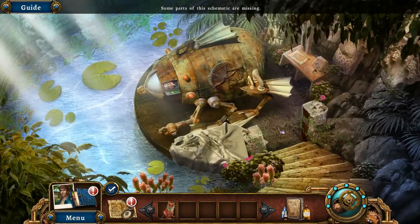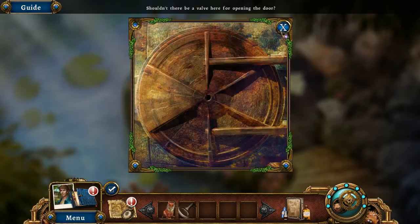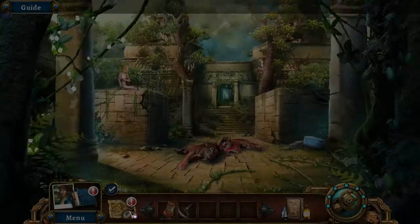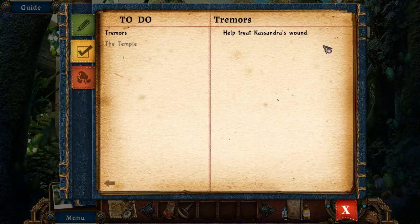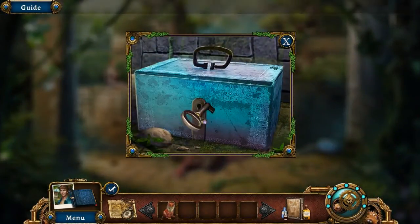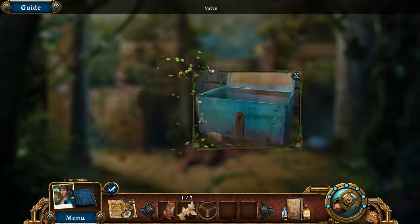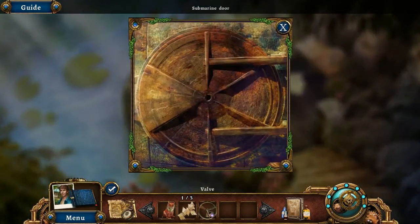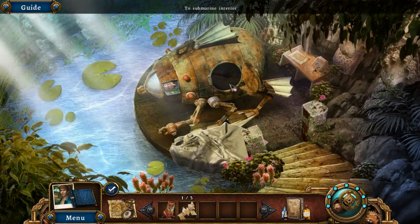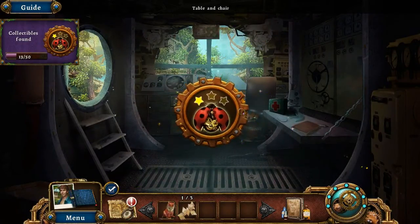Some parts of the schematic are missing — I remember that puzzle. It's one of those puzzles; they're fun. Shouldn't there be a valve here for opening the door? Probably — which also explains why it's missing. In our journal: help treat Cassandra's wound. Inside the submarine: I feel like I need to find a way to fix this thing before another tremor hits.